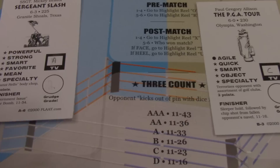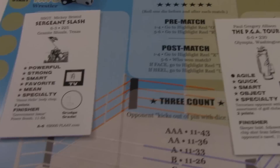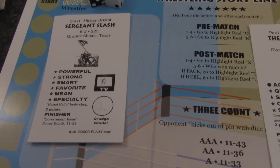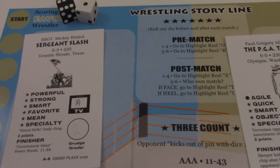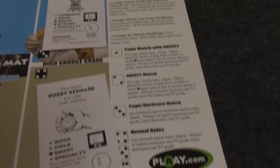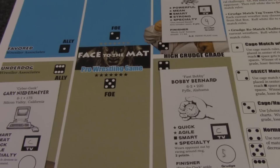The last thing on the player cards is the grudge grade. Like TV grades, it starts empty, and when you set up your federation you can decide which wrestlers start with a grudge grade — they'll gain and lose them as you run events. The grudge grade basically means a wrestler who feels he's been slighted, perhaps cheated out of a title, and these wrestlers will try to work their way into other people's matches until they're satisfied they've got their recognition or justice.